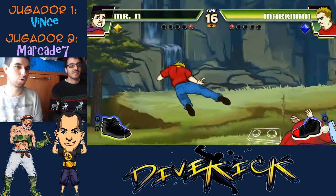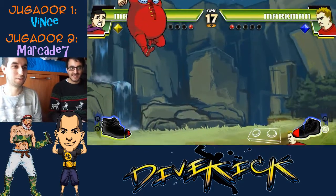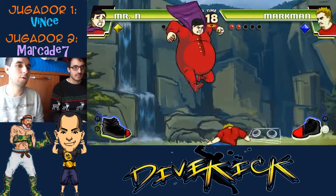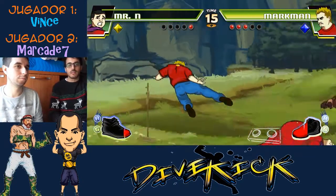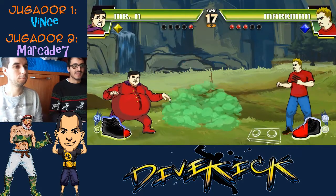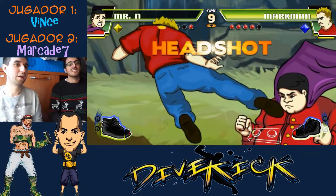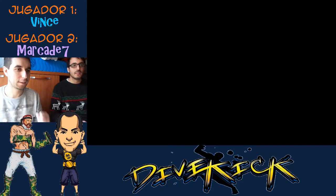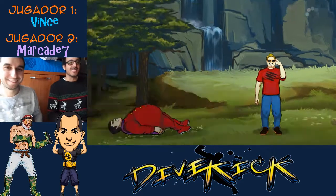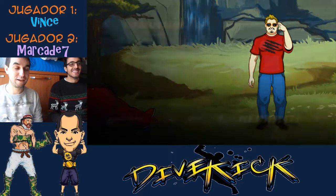Este personaje salta un montón porque es un globo aerostático. Tiene mucha hitbox este personaje. Toma headshot. La ventaja del headshot... Normalmente el headshot te deja stun, pero en este caso no, porque tenías el cojín que te protege. Fijaos aquí cómo son las estadísticas: Diving, Kicking y Not Losing. Fijaos en lo depurado del juego.